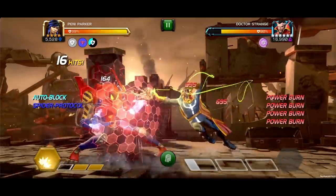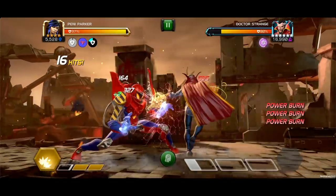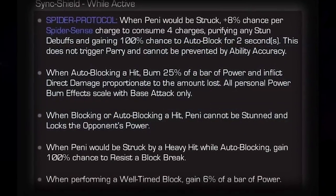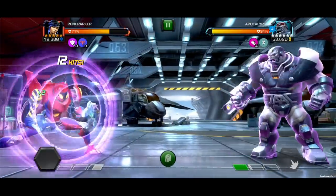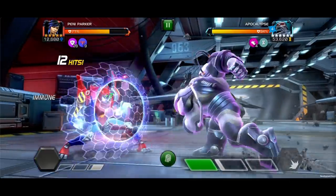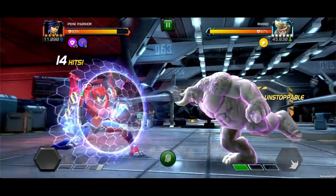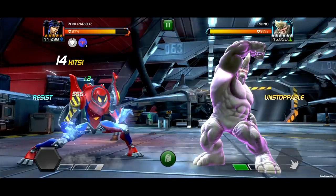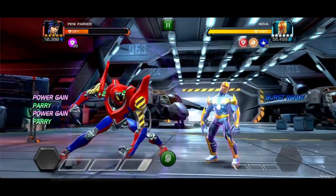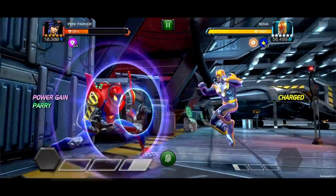When auto blocking a hit, Penny Parker burns 25% of a bar of power and inflicts direct damage proportionate to the amount lost. All personal power burn effects scale with base attack only. When blocking or auto blocking a hit, Penny cannot be stunned and locks the opponent's power — sorry, Apocalypse. When Penny would be struck by a heavy hit while auto blocking, she gains 100% chance to resist a block break. Also, when performing a well-timed block, she gains 6% of a bar of power, helping you be more strategic with how you build up your power meter.